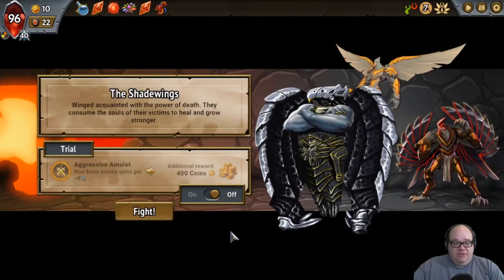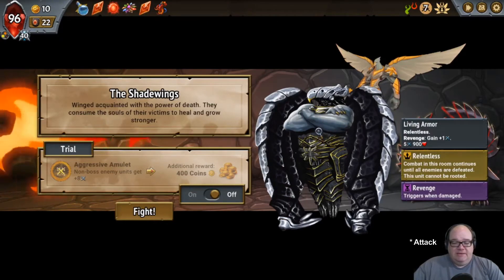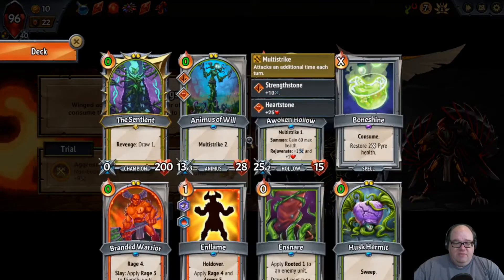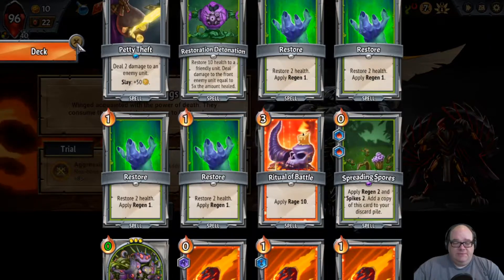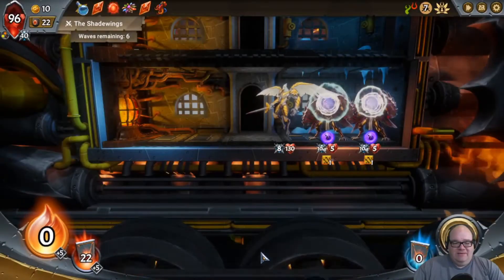Okay, the Shade Wings. This guy's annoying — basically every time he takes damage, he gets more damage. And then he's got some little winged buddies back there with him. We could give them all plus 8 damage. With the amount of healing we have, that might be okay — but I don't want to lose on this ring because I got greedy. I'm going to say no.